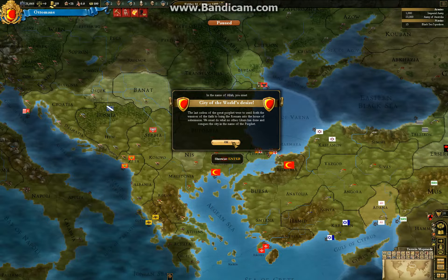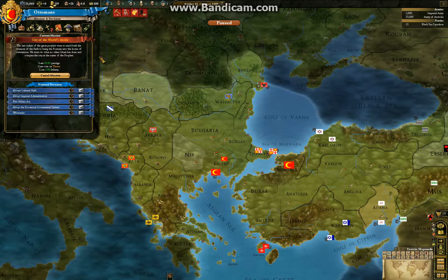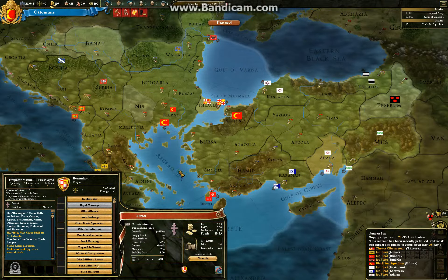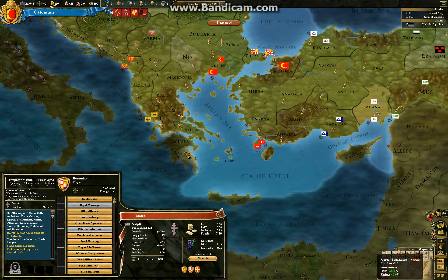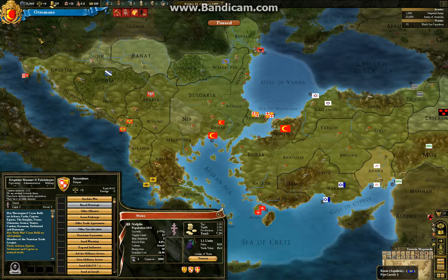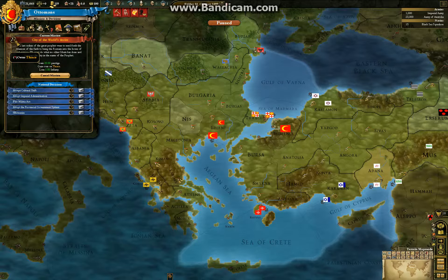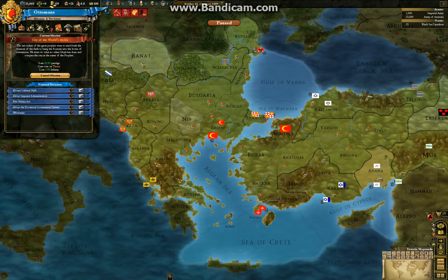City of the World's Desire. We are going to take Thrace or Constantinople. We actually don't have a core here — that's bad. Well, they still have Morea, which we need to take first, I think. Unless this actually calls us to take them over.